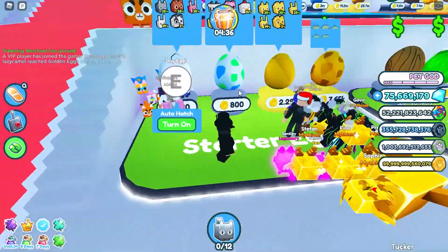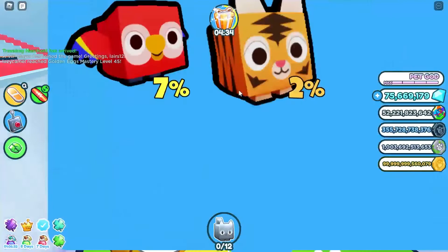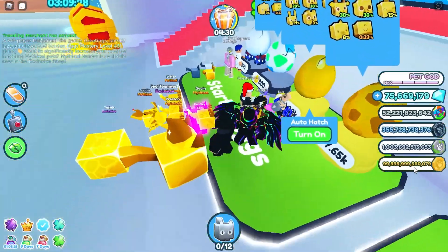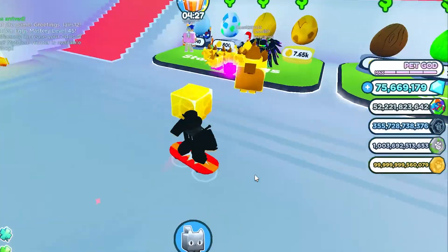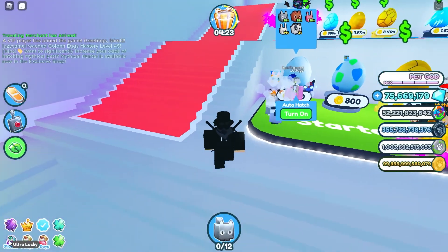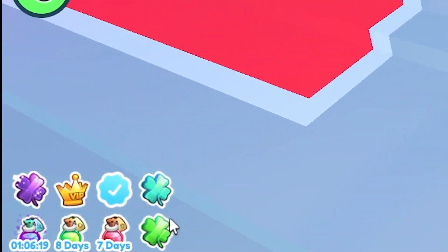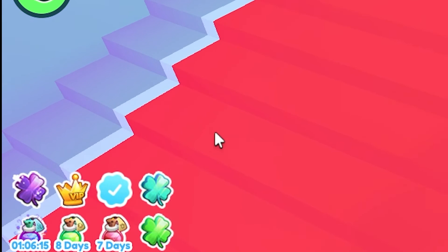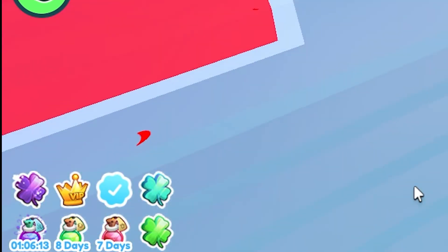You can hatch it from any egg, so I'd recommend hatching from the cheapest one since I have tons of coins. Make sure all your boosts are on. I have the Lucky game pass and the Ultra Lucky game pass as well.